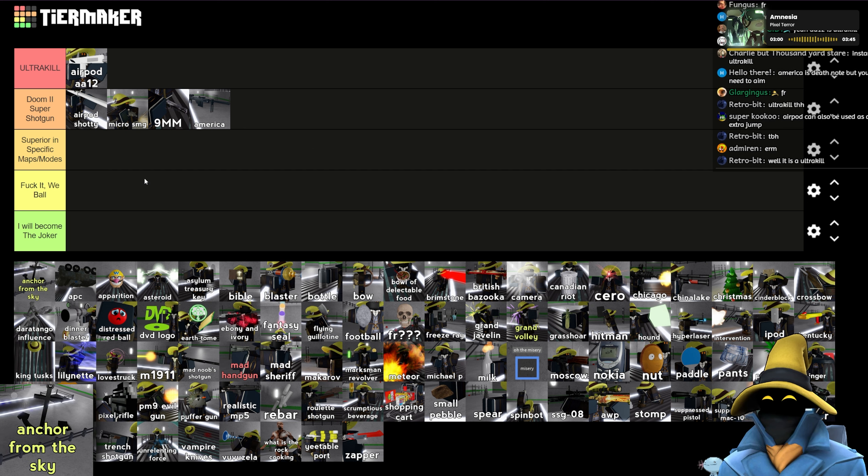Asylum Treasury Key — sucks. You will become the Joker. It's difficult to aim, doesn't do a lot of damage, and pushes them around because of the amount of props. I think I would actually become the Joker if I get this. I'm gonna get pushed out the map by a silent key — well, I guess you can push people off the edge on certain maps. I'll put it at the bottom of fuck it wee ball. It's not bad, just very underwhelming.